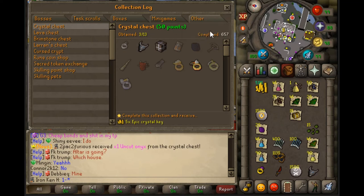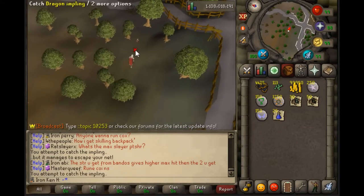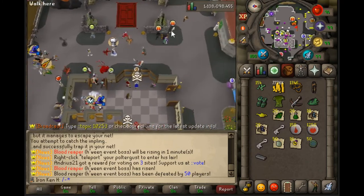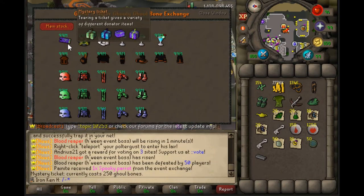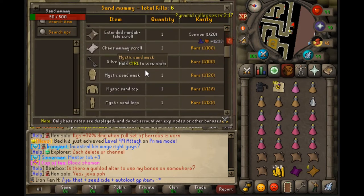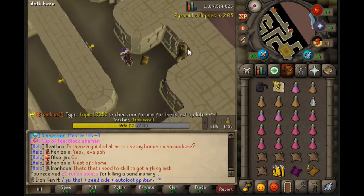I'm actually surprisingly close to having a thousand Crystal Keys opened. Found a Dragon Impling — let's see what we get from it. So, I scraped together 150 Ghoul Bones, which I think is what I need for the reward I'm going for. It's 250 — I'm done. Got a Sand Mummy Kill incoming while I'm doing this task scroll. It's totally worth the time: 1 in 128 for a piece of Mystic Sand, 1 in 100 for the Mummy Scroll. Just a very good chance to get good stuff, and we get a casket.